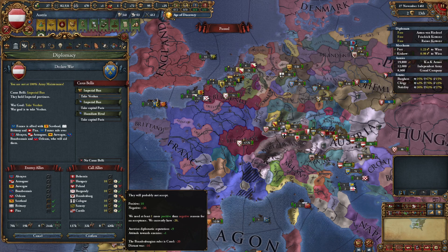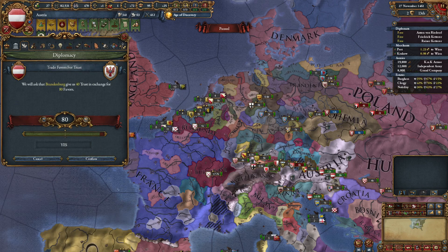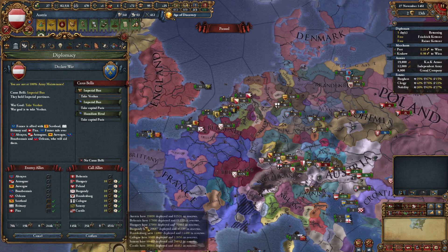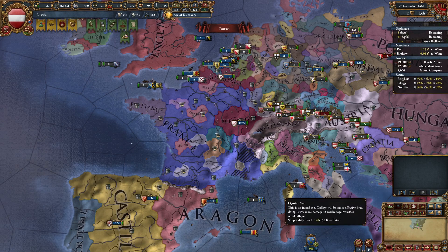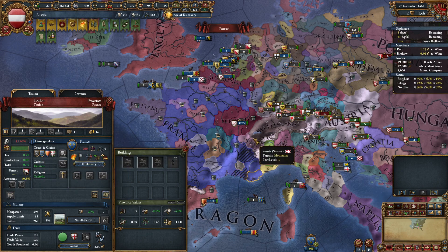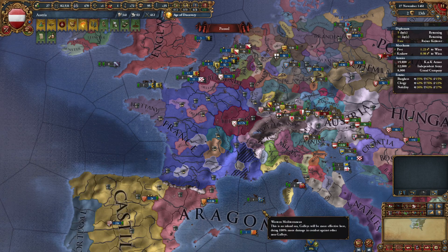Brandenburg doesn't want to join the war. By this point you should have plenty of favors to be able to call somebody up by just improving trust. If you see anybody not willing to join, go in here and trade favors for trust — don't trade them all, but that should make him a lot more willing to join. He still loves me! Now I have a 2-to-1 advantage against France and I don't even really have to show up. I'm going to declare this war. What I'm aiming to do is take Verdun, probably release Provence, or at least release Bar and Provence separately, and then try to take some Champagne cores to start expanding throughout France.